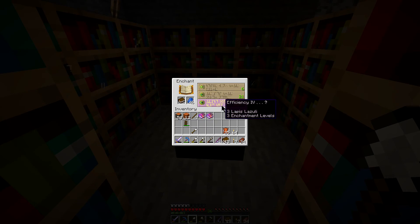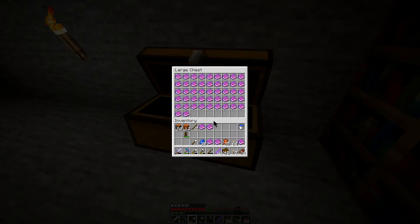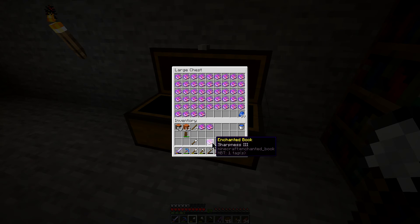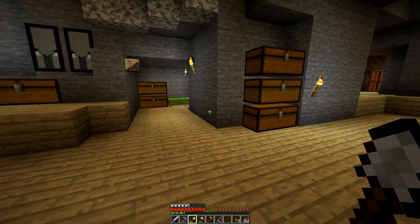That's not Lapis. Efficiency 4. Sharpness 3 — no. And we're out of levels. Wario's Pickaxe. I do have another Efficiency 4 book, which is always good. Always nice to have extras of things. And that brings me to my plan for the day.